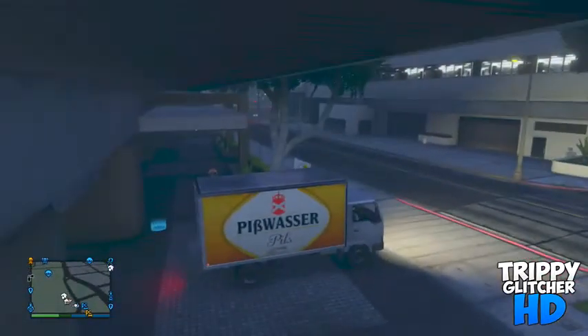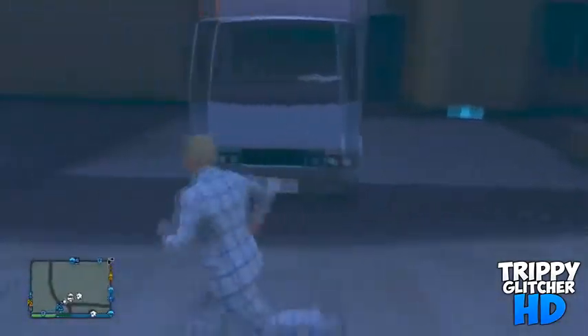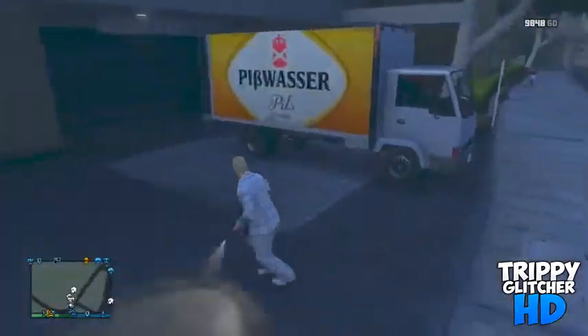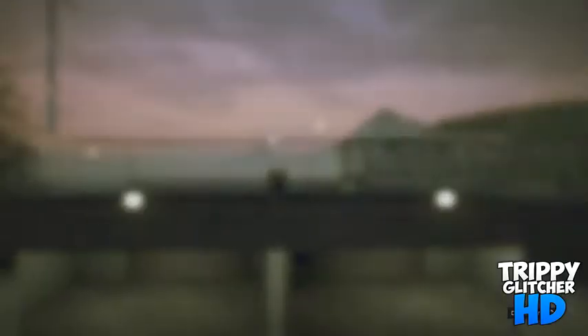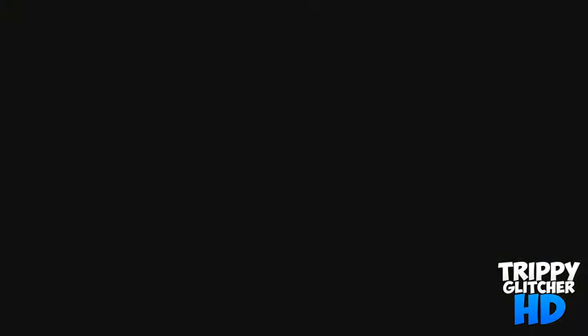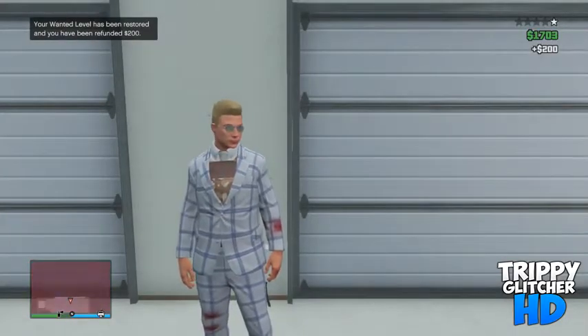Once you have a mule you want to bring it to your apartment and put the truck where you see in the video, and then you want to pop the two back tires. Then from there you want to go inside your garage and get inside the motorcycle you'll be using for this. In my case I will be using the Thrust, the Dinka Thrust from the new High Life DLC.